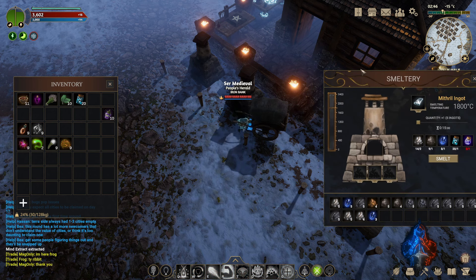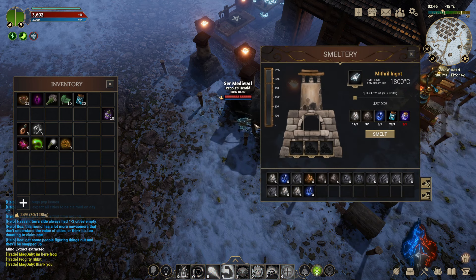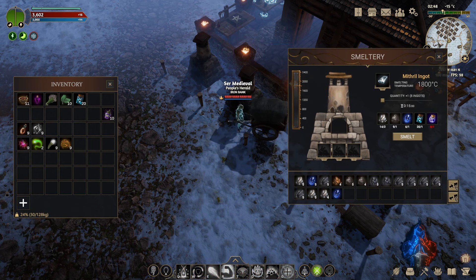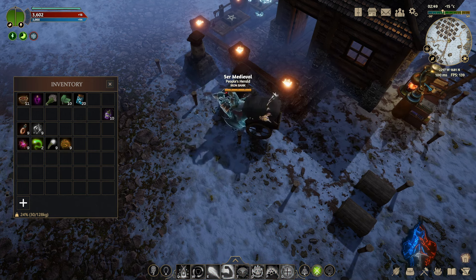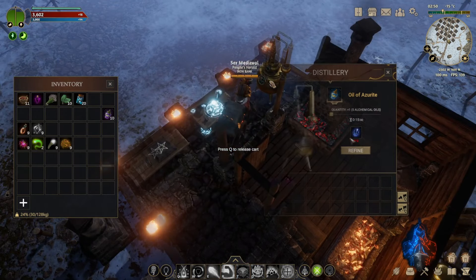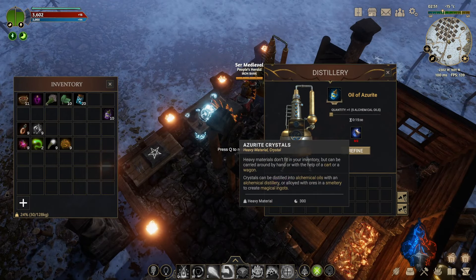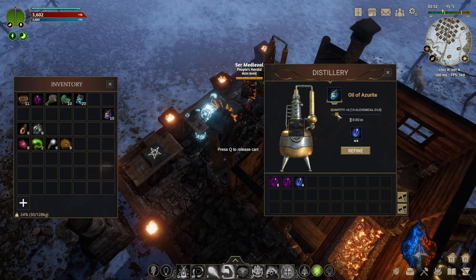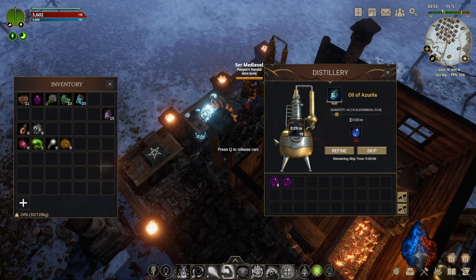Now you can do this with any of the extracts that you need. Because I need to get the knowledge extract, I'm actually going to have to take some azurite out of the smelter. So I'm just taking them out of the smelter and putting them into this wagon — it's two azurite per oil craft. So I'm going to take four of those and craft two sets of azurite oil. You've got this nifty tool while you're carrying a wagon for deposit all. Now I have two, so I'm going to get 10 alchemical oil from this.